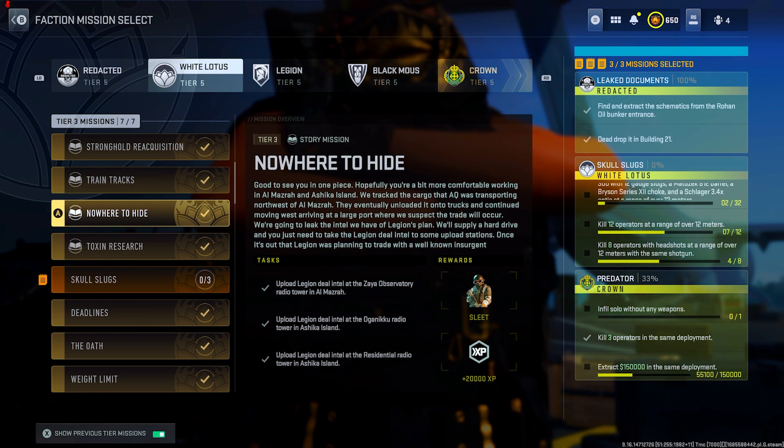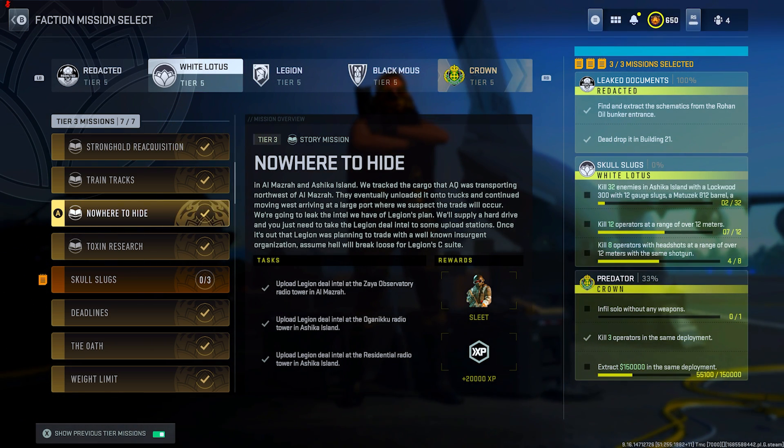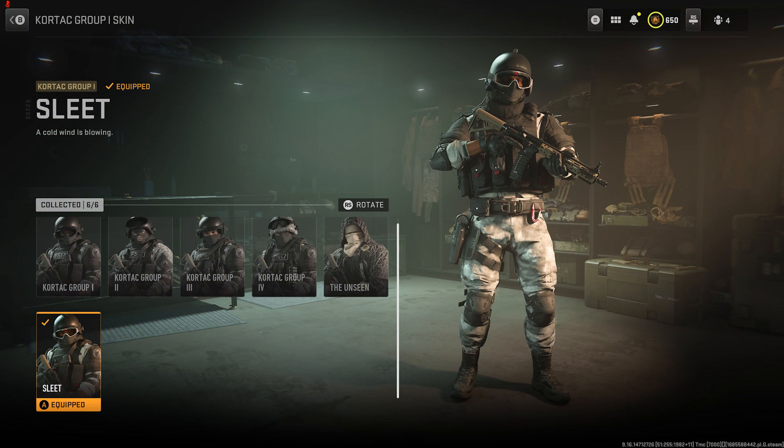Let's move on over to White Lotus. For White Lotus, there isn't really that much to discuss — the main thing I could recommend is if you do the whole story mission to tier three, you're going to be getting the Sleet skin. That's definitely one of the best skins out there. It looks really clean and I'm pretty sure right now you won't see it on that many operators, but as season four rolls out, a lot of people are going to want this one.